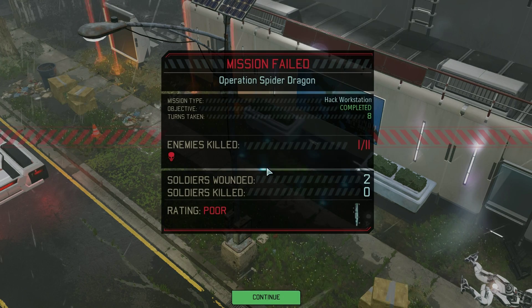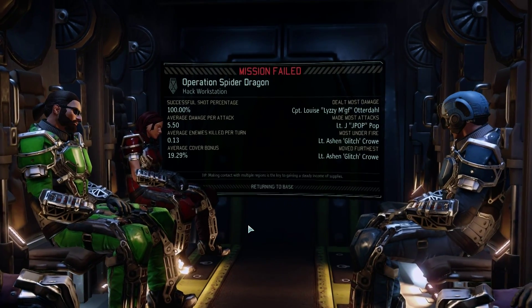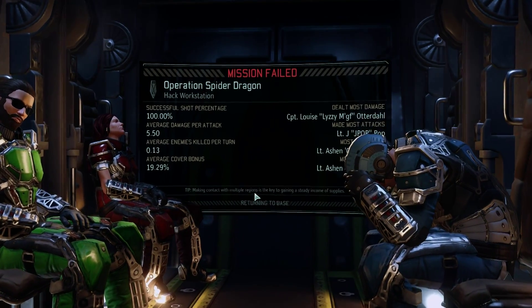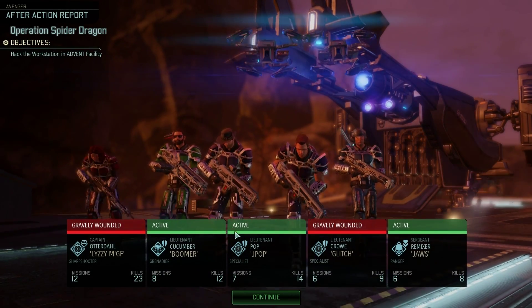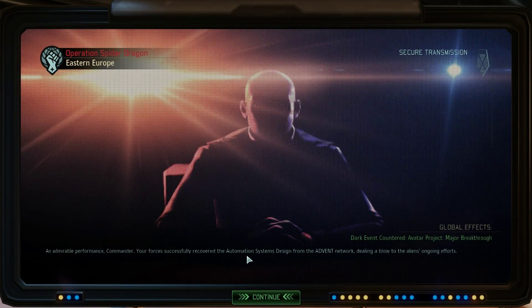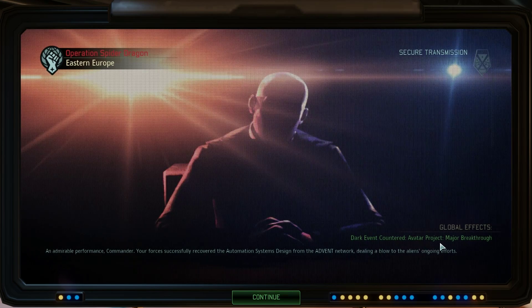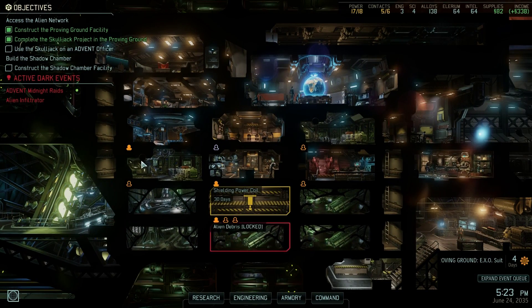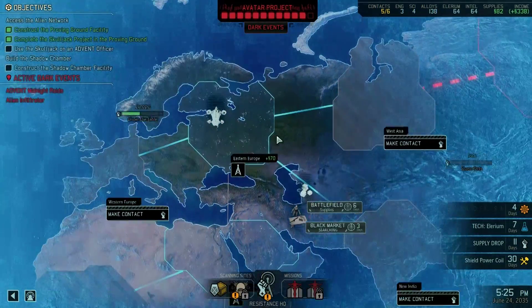Mission parameters completed. Mission failed! Rating: poor. No! Okay, what does that mean? We're all out of there alive - that's my main concern. Am I going to get punished in some way? We're back aboard the Skyranger, but what effect has failing the mission had? Global effects - dark event countered. Avatar project major breakthrough - that was good! Even though it said we failed, I think I succeeded. Either way, we got the alien intel and we didn't die.